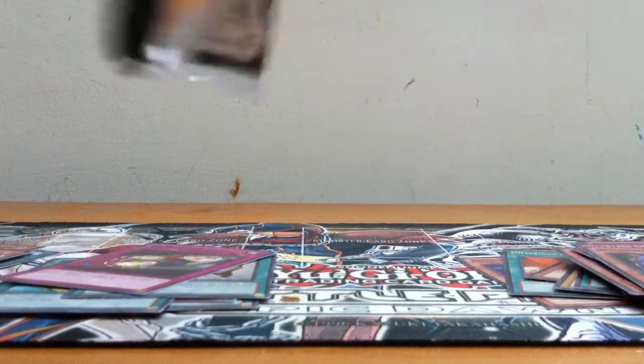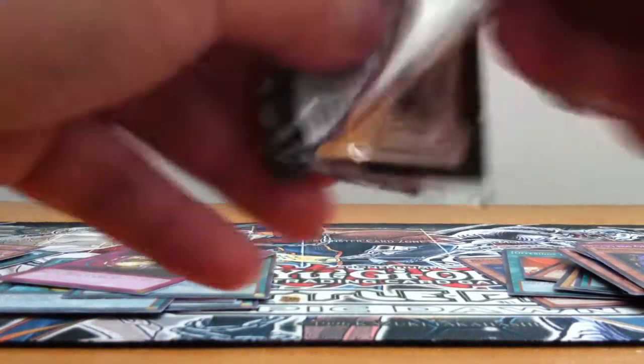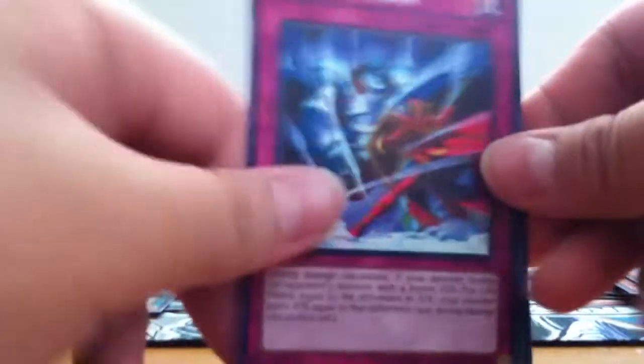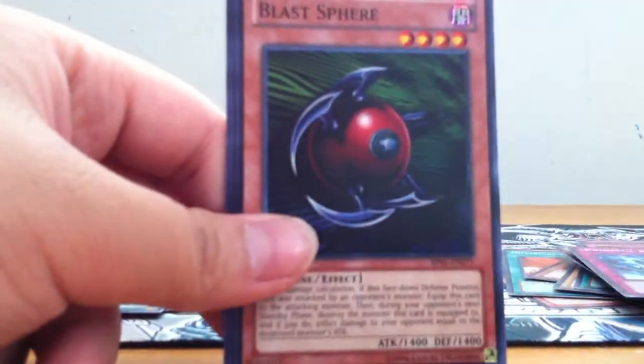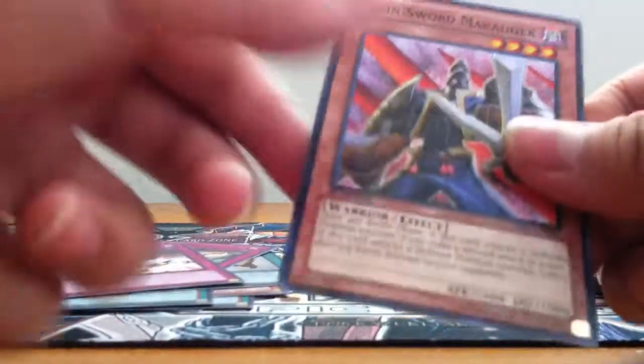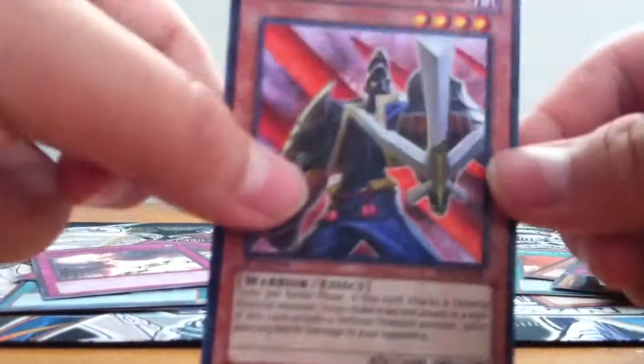I believe I have four packs left. Got Prideful Roar, another Blast Sphere, Dark Valkyria, Divine Wrath, and Twin Sword Marauder as a star foil.